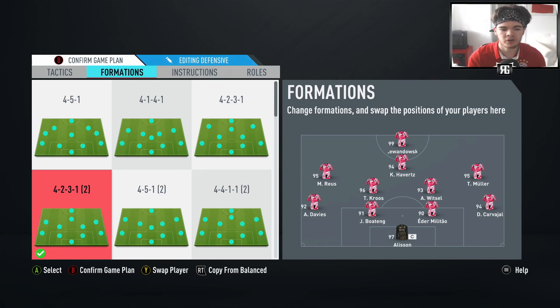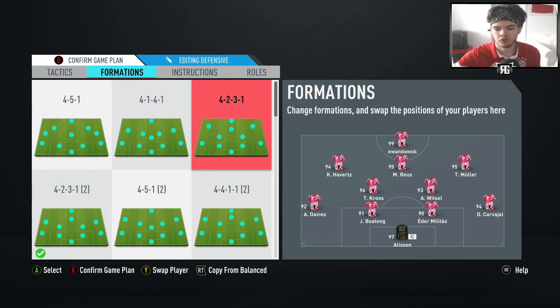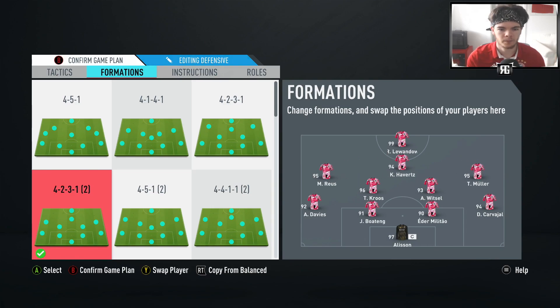Those were the tactics and instructions I settled on with this 4-2-3-1 wide. It's definitely not a formation you see played often - most people use the 4-2-3-1 narrow, which is a superior formation and suits the game a little better. The reason people don't use the wide version is because they can't get the left and right mids involved - they tend to stay out as decoys. But if you use these instructions, you'll get them involved, they will score goals, create chances, and contribute to attacks. This is a good formation if you struggle with the narrow because you don't find it wide enough - otherwise, stick with the 4-2-3-1 narrow.